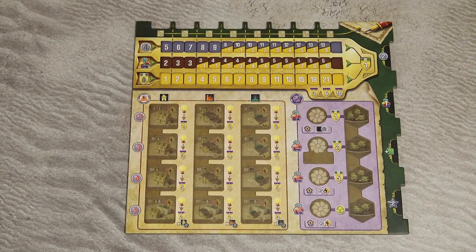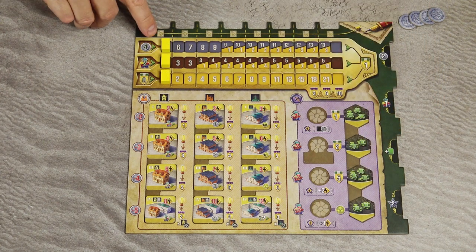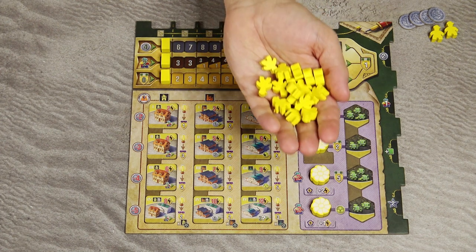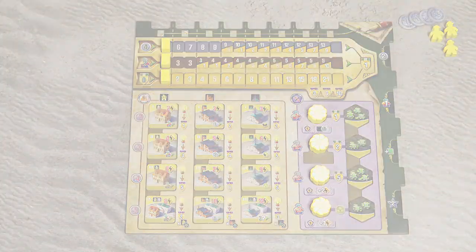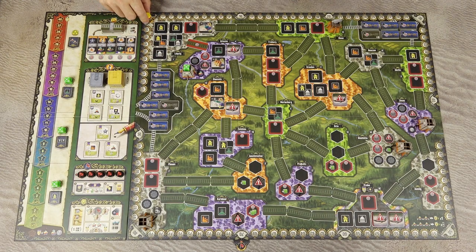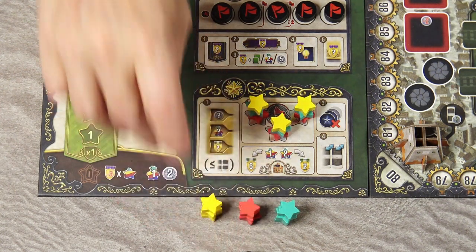Each player takes 1 player board, 4 coins from the general supply, and all components of one color. Place all building tiles and mine tiles in matching spaces, 3 income markers in the first space of each track, and 4 turbine tokens in their spaces. Take 2 workers into your personal supply and the remaining 16 meeples into your reserve. For your first few games, the designers recommend starting with 3 meeples. Place your initial contract in its space without taking the bonus. All players place scoring markers on 0 and 3 milestone markers on their spaces.